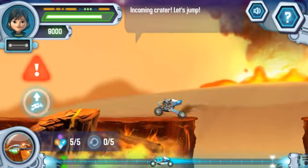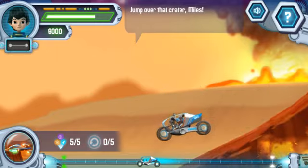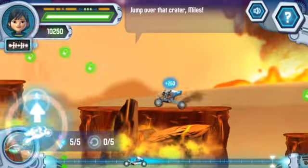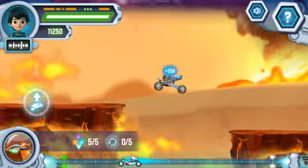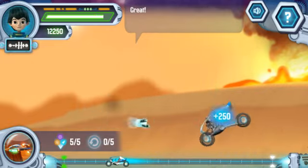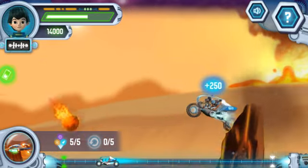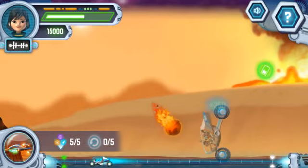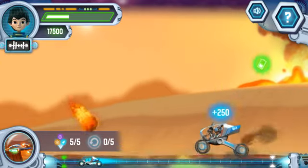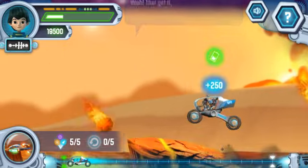Incoming crater — let's jump! Jump over that crater, Miles! Laser ring power-up! Objects are falling towards the rover — take them out with your laser ring! Great! Superstellar! Energy power-up! Watch out — energy is closing! Yeah! That got it! Astronomical!